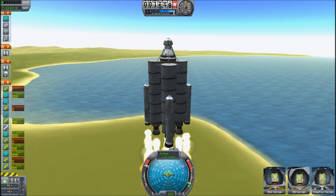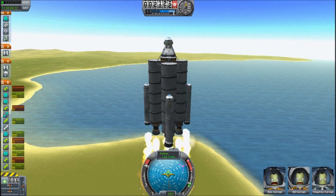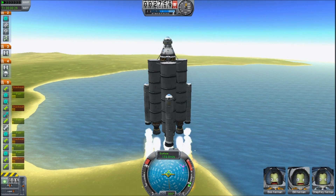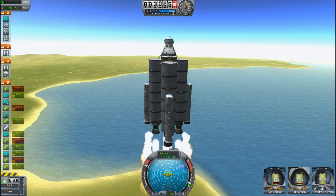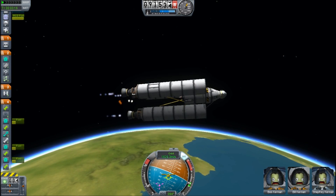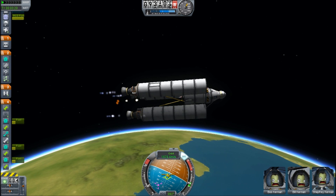So this is the design. I'm basically using a tripod design because I wanted a toroidal aerospike underneath the main module. Since you can't put any decouplers underneath it, I had to build the first stage out around it. And you can see that it goes pretty nicely into orbit.